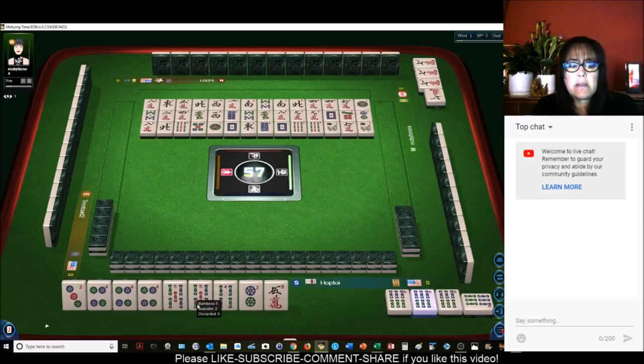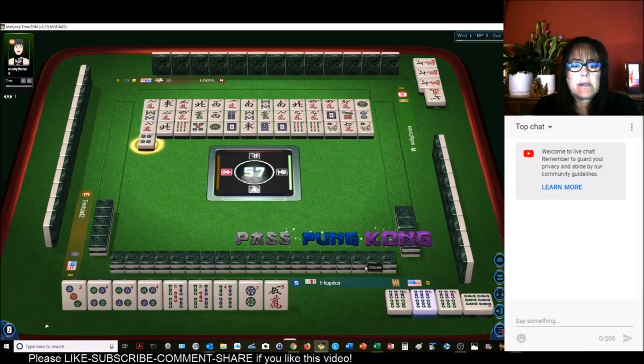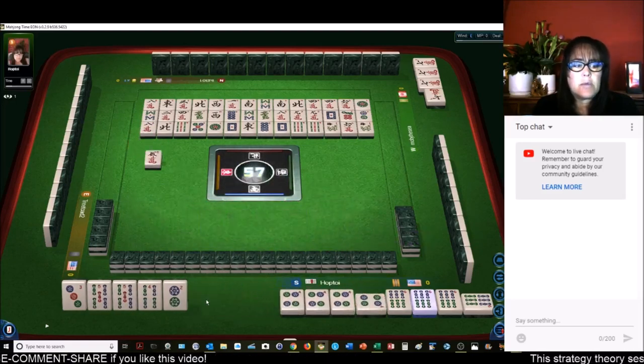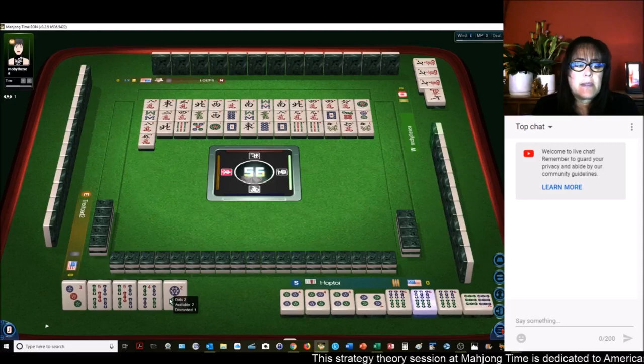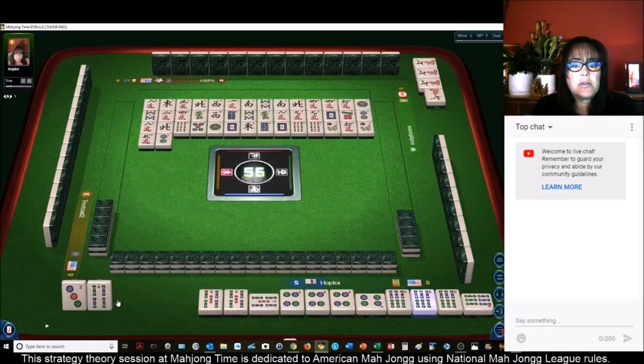All we really need here is a 3 dot, because we can kong the 4 dot and we can pung the 5 bam. 4 dots — so we can kong that. Kong. We could pung the 5. All we need is a joker or a 3 dot to get ready on that 3. 5 bamboos — we'll pung. And everybody's going to know what we need now. Pung. But this could be a pure hand. 2 dots — if we can get there.